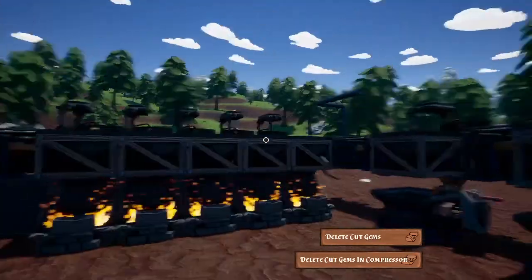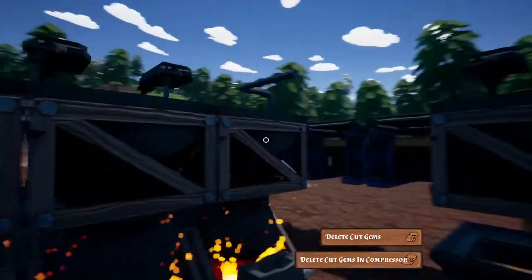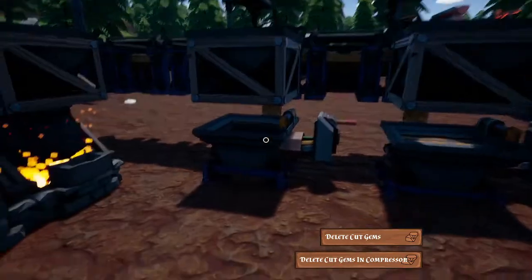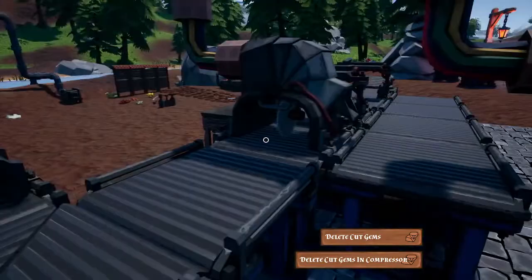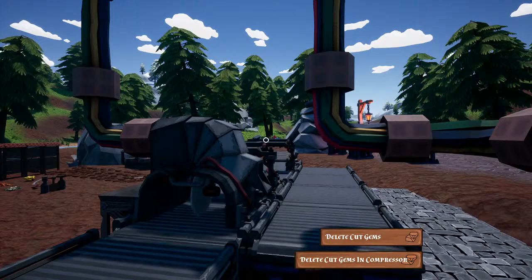I pan it right, so it comes up here and pans right, goes into these five smelters, and then turns right again and leads off right again for the compressors. And then it turns left and goes off into the cutting bed, which basically means I can just cut everything down that I want to cut.